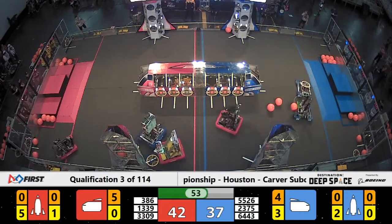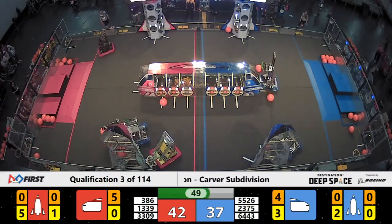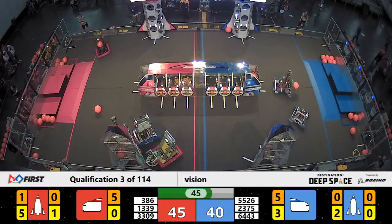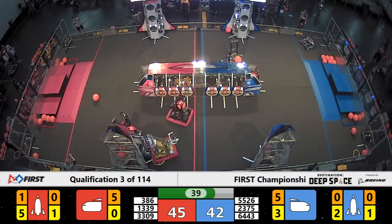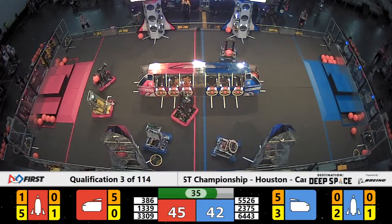6443, Aimbot from Liberty High School, grabs a hatch panel and heads over to the rocket ship. Alliance partner 5526 placing cargo. The end of this cargo ship is really hard to place the cargo in because it's not a square or rectangular shape — really challenging.